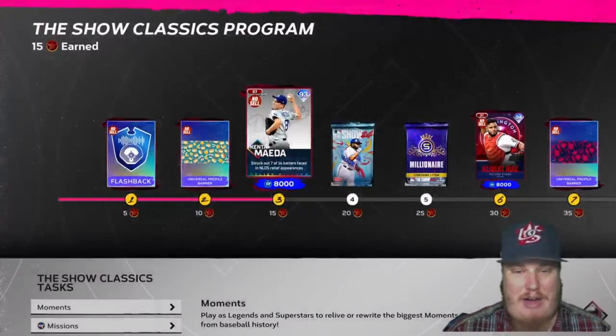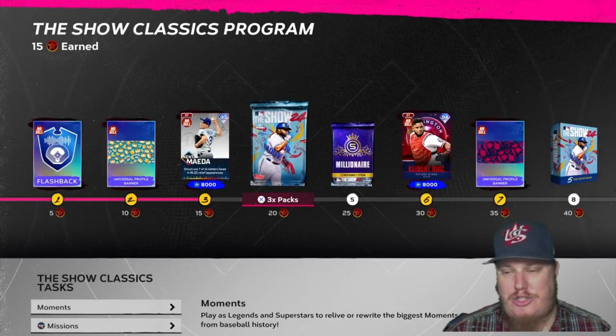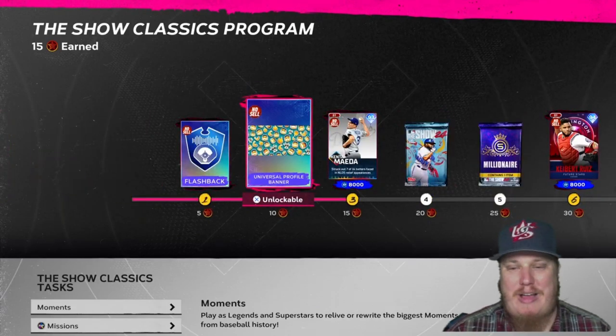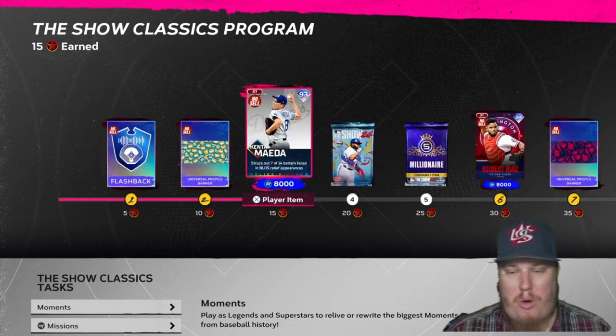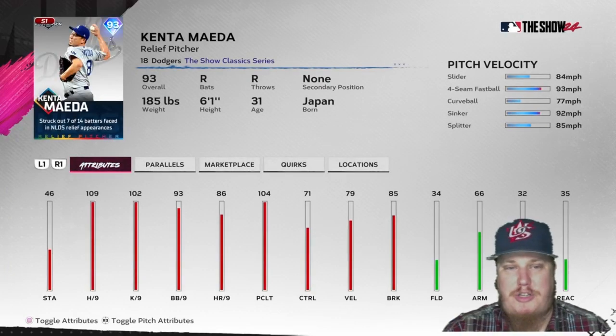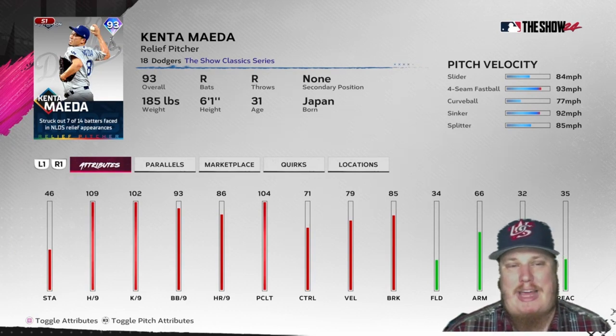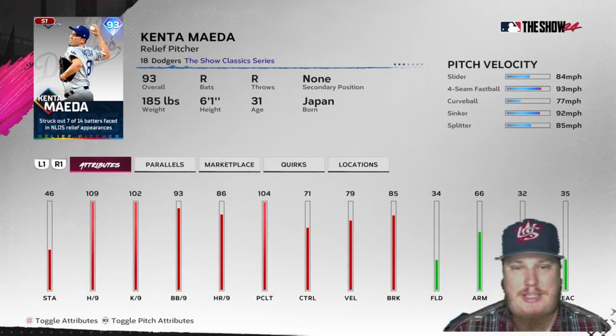We've got a 100-star program here. Most importantly, at 15 stars is our first item — a 93 overall relief pitcher for the Los Angeles Dodgers, Kenta Maeda. He struck out 7 of 14 batters he faced in NLDS relief appearances in the postseason in 2019. We're looking at that throwback to the 2019 postseason in the Show Classic series card for Maeda, again 93 overall.